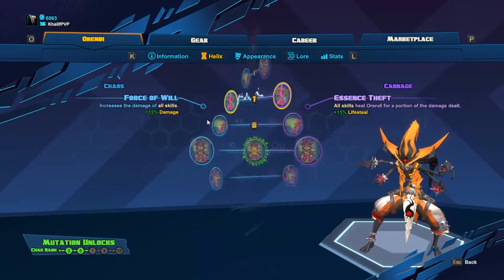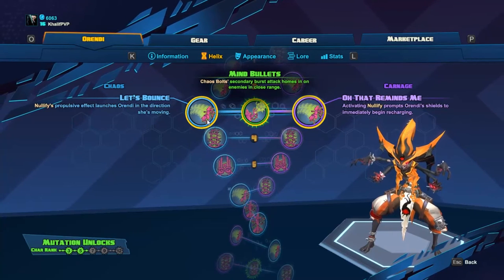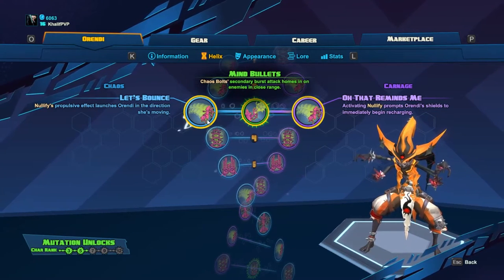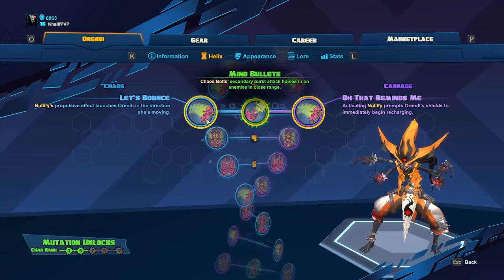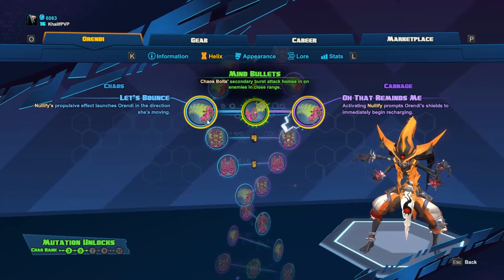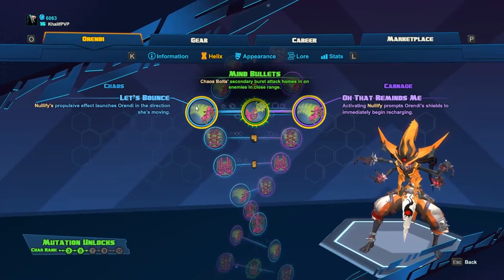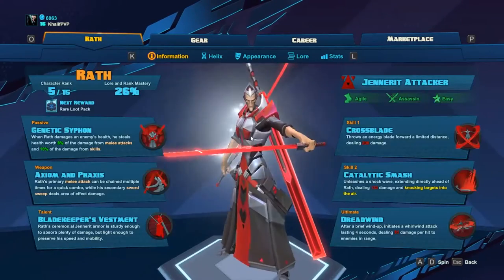Some of the skills, for example Orendi's level 3 mutation, are just not that good. The level 3 mutation Chaos Balls makes your secondary burst attack home in on enemies in close range. Orendi should not be fighting close range — her playstyle should be hit and run, and it just doesn't make any sense for her to be in close range. And it's not really limited to Orendi; other classes have the same issue.